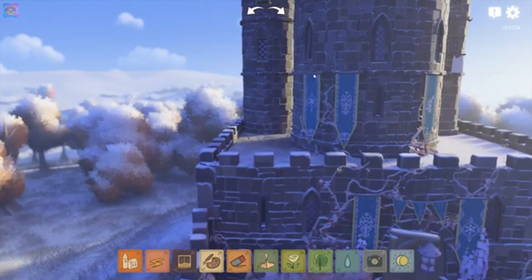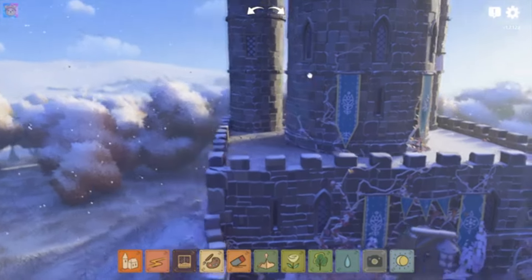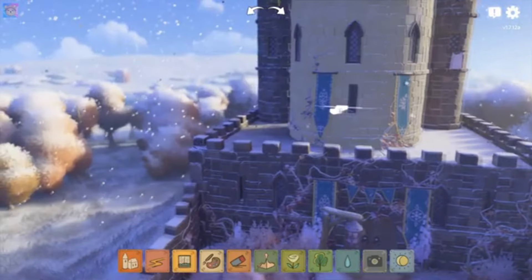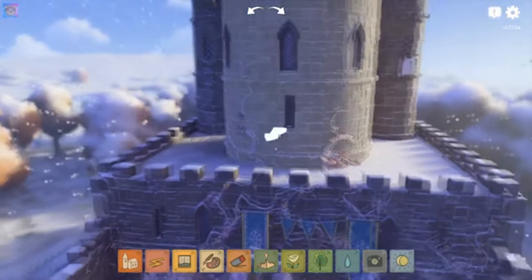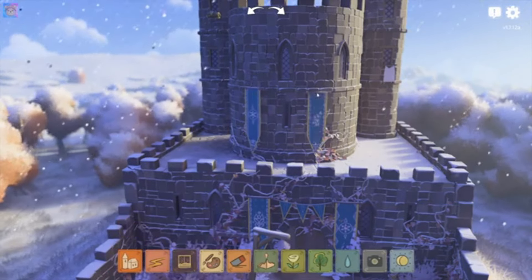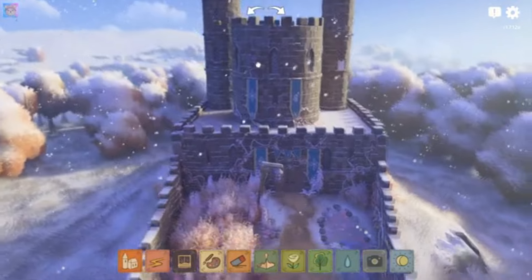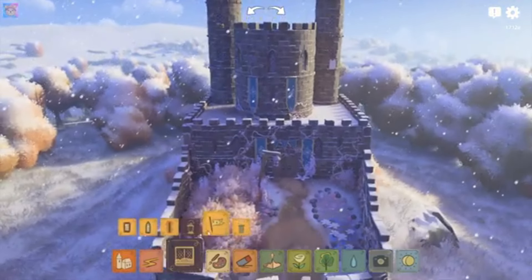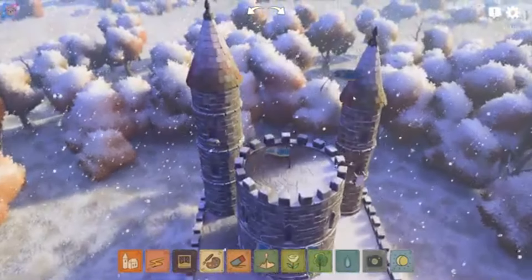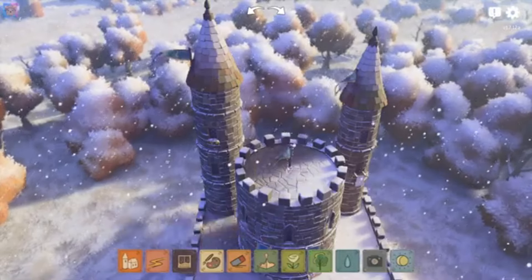Tiny Glade immediately introduces us to the action with a short message that invites us to experiment with the various options available. On screen we see a clearing surrounded by a verdant woodland environment — birds are chirping and a few sheep are wandering around grazing on the grass. My mischievous nature is evident in the first gesture of the game: building a low wall as a fence for the woolly little animals. The sheep, in response, take out umbrellas, open them, and take flight to gracefully escape my bad intentions.